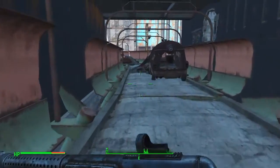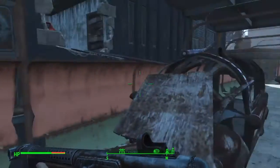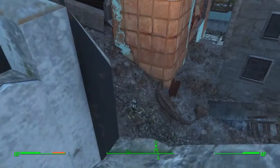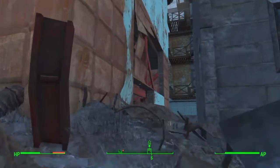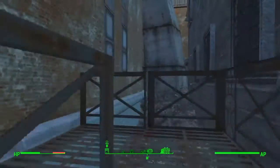There are tons of enemies here, so make sure you come well armed. I already took out all the enemies. Go up that little board or plank and hop on down. You'll see a bunch of steps up here, so just start taking those all the way up.